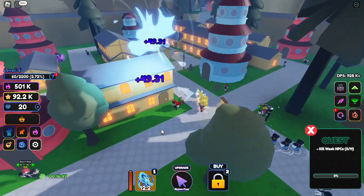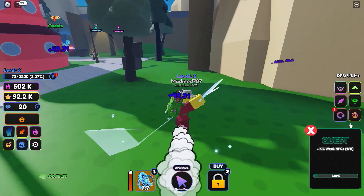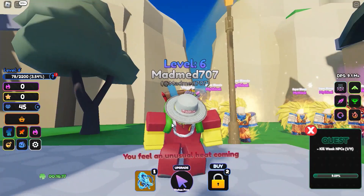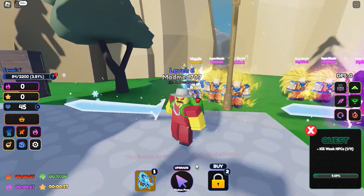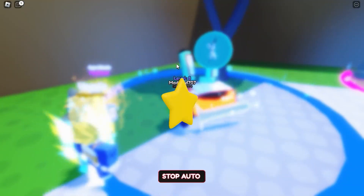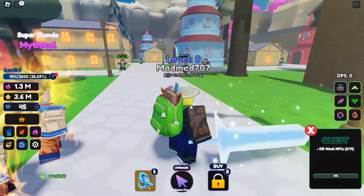On my first summon I got a legendary — it has a water dragon-style attack. The boss here is Toby (Obito), and of course I'm going to rebirth again. Make sure you rebirth to get crazy stats, because trust me it'll pay off. After about two hours I summoned again hoping for a mythical.